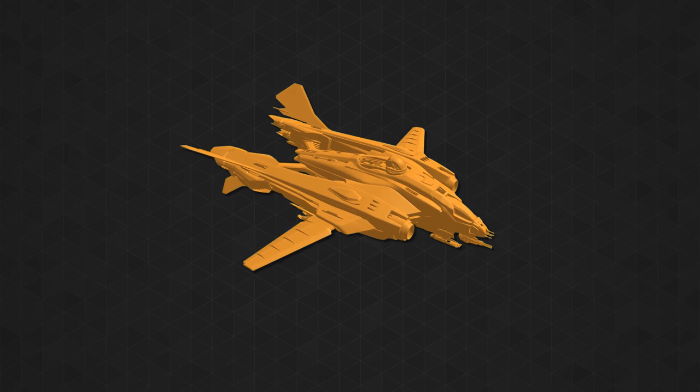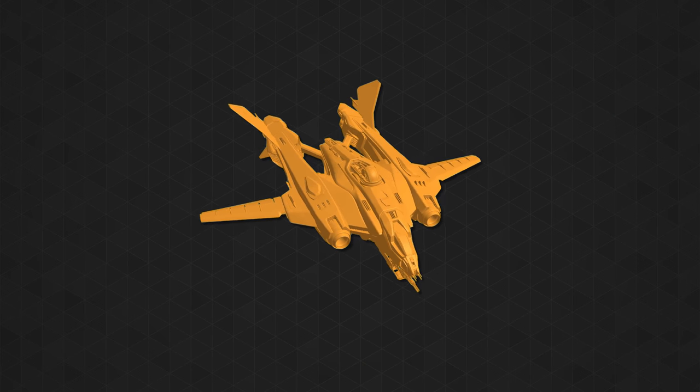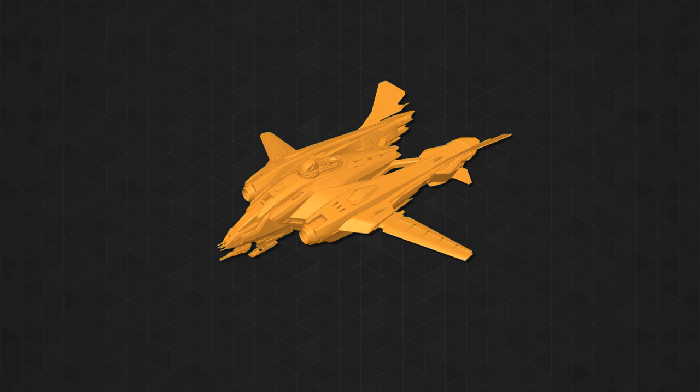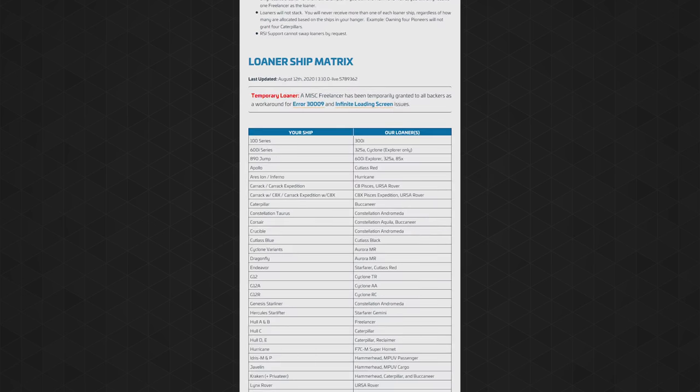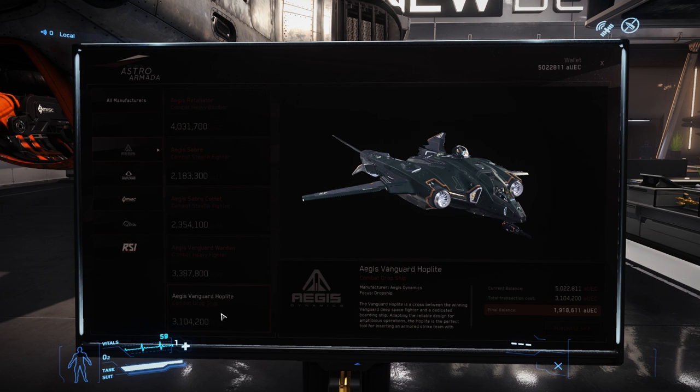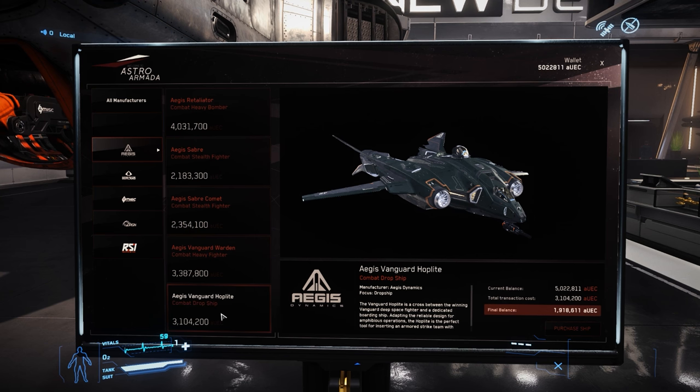As of today, the Hoplite is not available for sale or upgrade on the Pledge Store standalone, but when it does go on sale it sells for $235 for a very limited time. It is available as a loaner for Redeemer owners, and the Hoplite is available for purchase in-game for over 3.1 million alpha UEC. Now that you know a little bit more about the Aegis Vanguard Hoplite, let's take a tour.